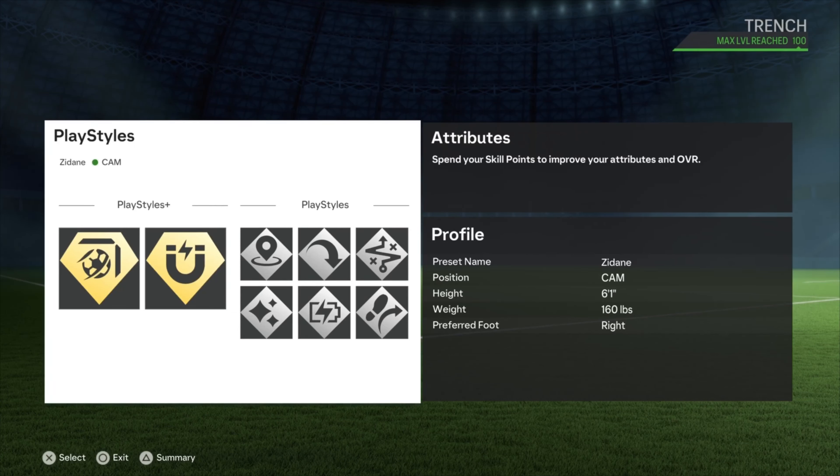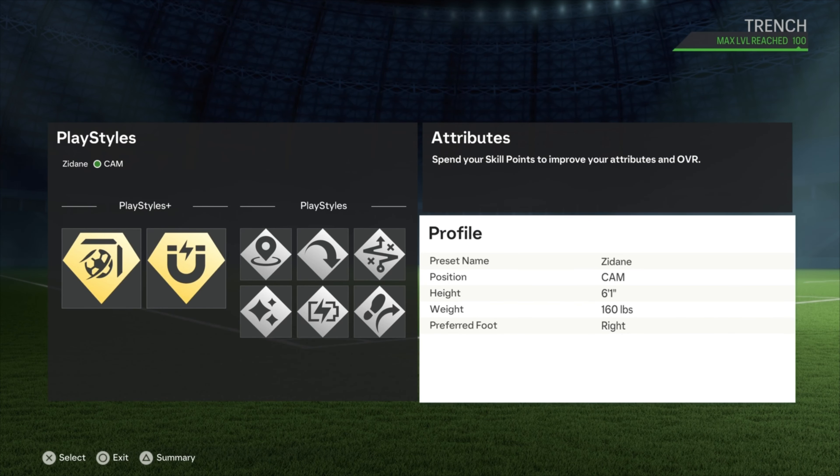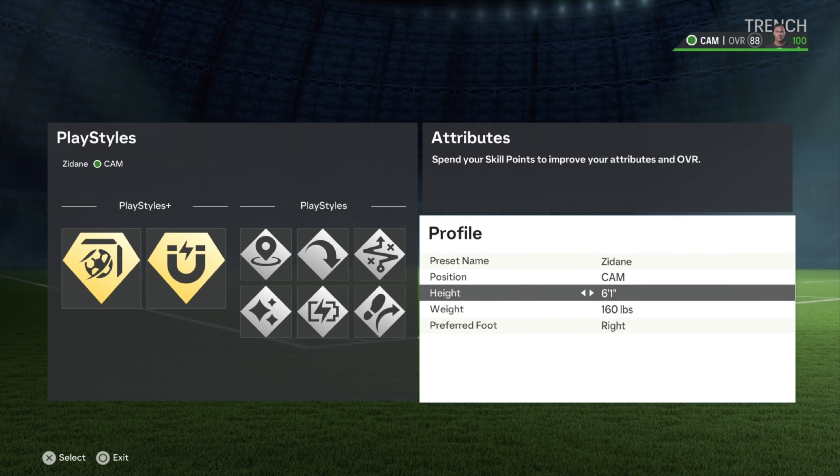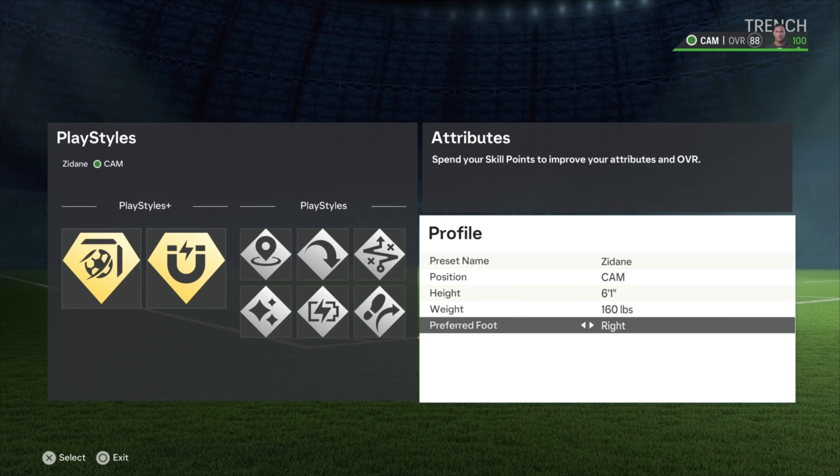Welcome back to the channel guys. This one I'm giving you the Zidane build - met with the icons and on-card. This is a dribbling CAM build, pretty toxic. Makes incredible good passes, also very strong, very tall. Let me get into it.